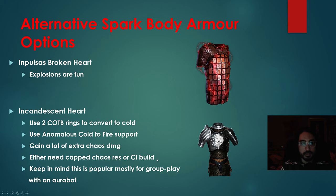Just keep in mind: if you switch to an Incandescent Heart, most people using this armor are doing group play with an Aurobot supporting them. So if you're trying to copy a build that uses an Incandescent Heart with an Aurobot and you don't have one, mapping might feel extremely bad because all their gear is oriented towards having that support. Alright, I think that wraps up this video — thanks for watching and I'll see you in the next one.